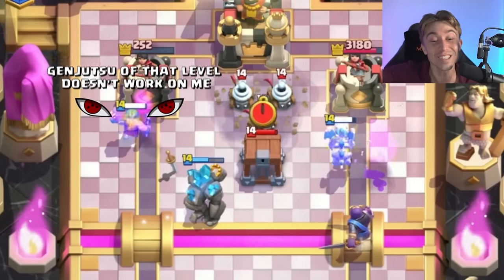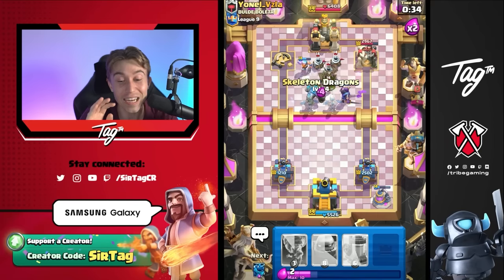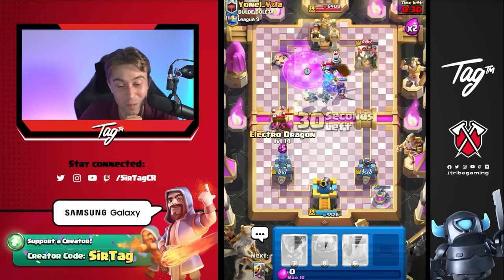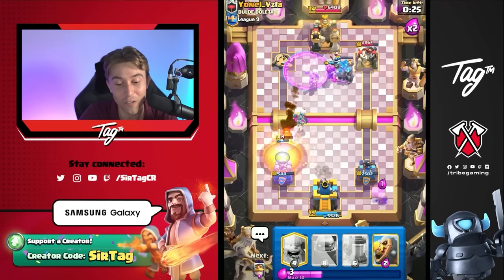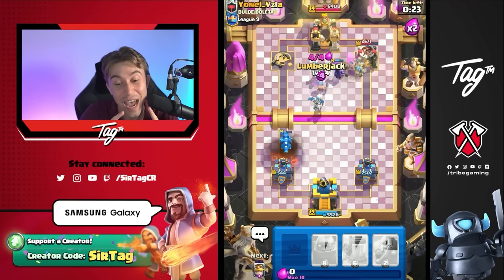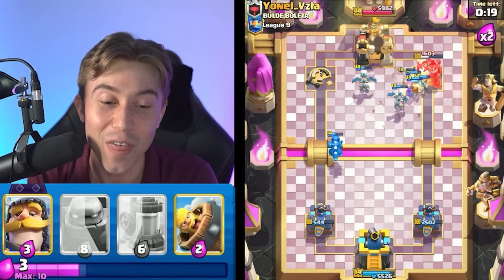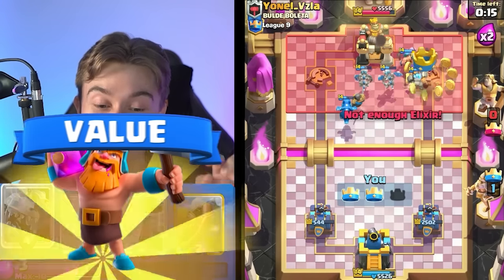Lumberjack! You're so smart! I love you, Lumberjack — thank you for going towards the tower. I didn't even expect you to do that. I thought we were going to win the game at a later stage, but you put in the work. Can we somehow stop this with the Tornado and stifle his offense? Meanwhile, the Evolved Knight is tanking for both towers from our opponent, and the Lumberjack's just eating everything again. Why is Lumberjack so broken in this deck? It's crazy.